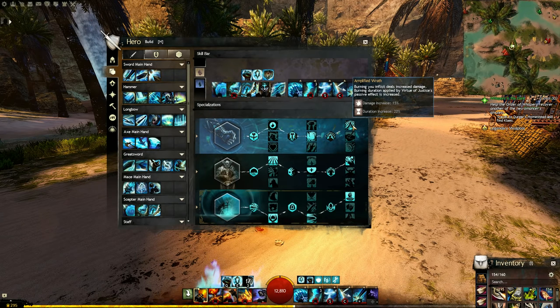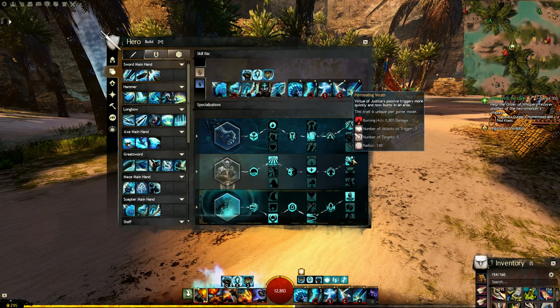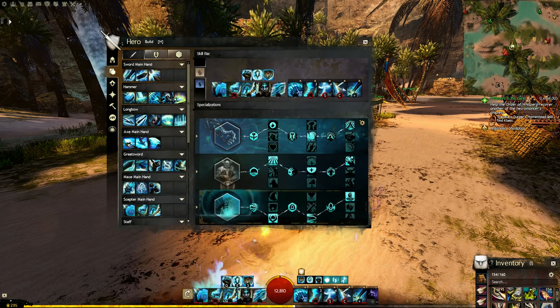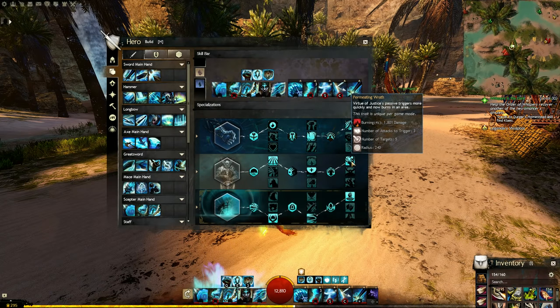In the Radiance line we have Amplified Wrath - burning we inflict now does increased damage. Remember burning already hits extremely hard at baseline, and Amplified Wrath bumps that up even more. Additionally, burning duration applied by our Virtue of Justice passive is increased. So Amplified Wrath makes our blue fire burn for longer, and Permeating Wrath makes it AoE - these two are made for each other.